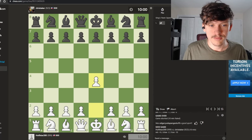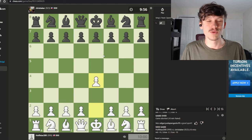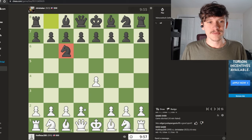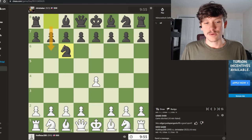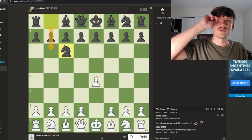We get the white pieces and of course let's go E4. We are rated 999, which is practically 1000 — we're just going to call it that. We get knight out to c6, which might be a little bit strange if you don't know what to do.